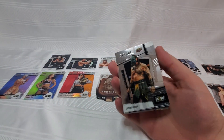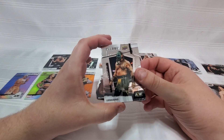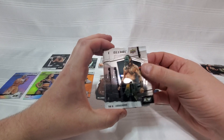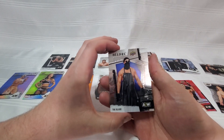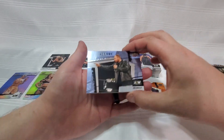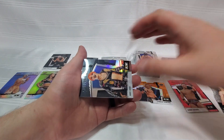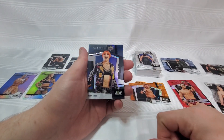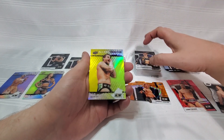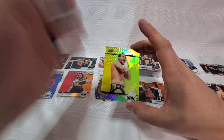Not a single Scorpio Sky card so far for the PC, but that's okay, I'm sure they'll be out there soon enough. We got ourselves a Luchasaurus still rocking the green mask and green gear — that's starting to feel a little dated, but we're catching up. We got the Blade. And we got ourselves a horizontal short print for Jon Moxley. There's Indiana's own Ruby Soho.